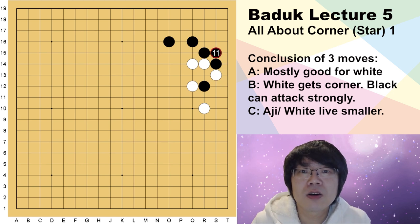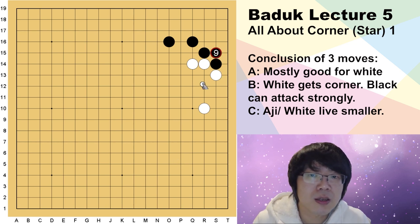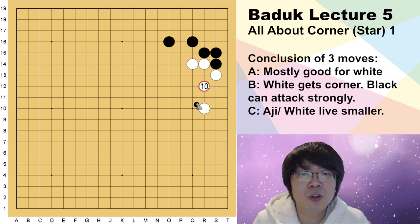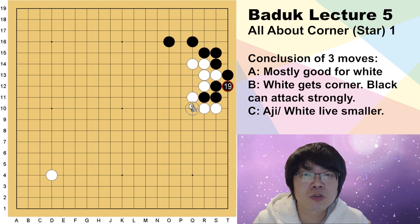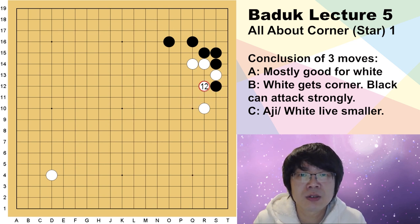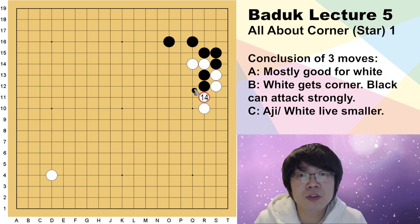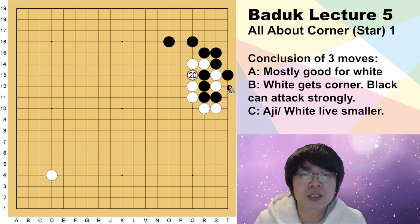Why does black have to invade first? What if black just hanes and connects? If white just answers, that's exactly similar to just now, but white will just play another place. If you play like this, white can give up. Even if you stretch here one more time and do all the sente moves, white is still very thick, so white had no reason to answer. Even if you cut here, white can sacrifice this way — that variation is same as what I showed you. So you must invade first.